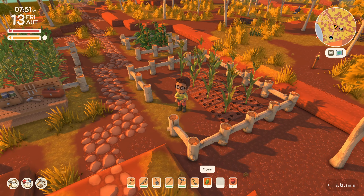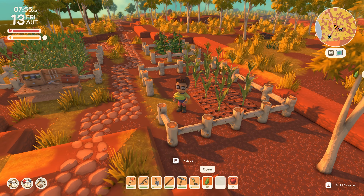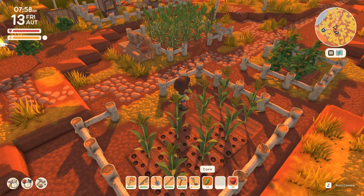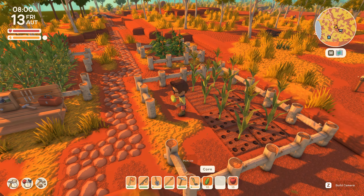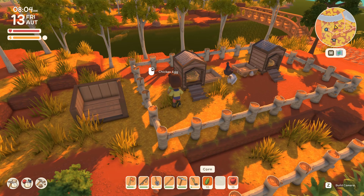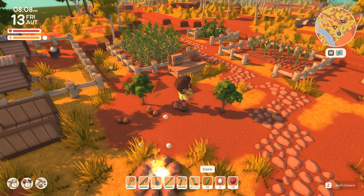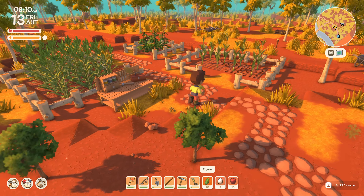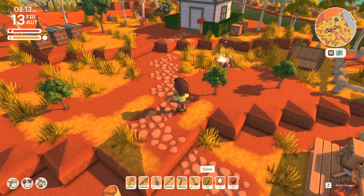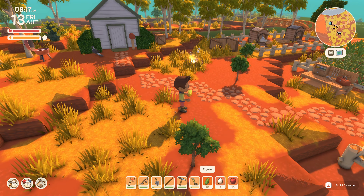We've got 10 corn. Not a bad first harvest, and I'm guessing maybe in another two days we might get a harvest from all of the other crops. One thing I was worried about and then forgot about was the fact that we don't have any scarecrow around to chase off those birds if they try to steal some of our crops. Still not entirely sure where we're going to find or how to construct a scarecrow. Hopefully the game will point us in the right direction soon.